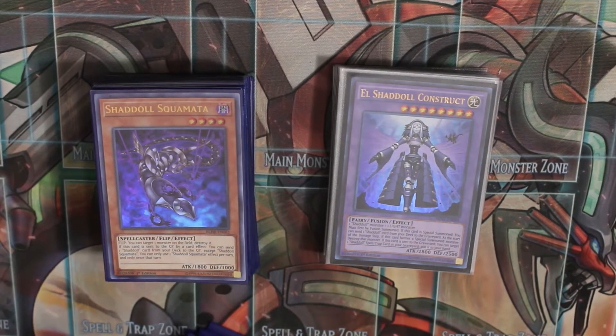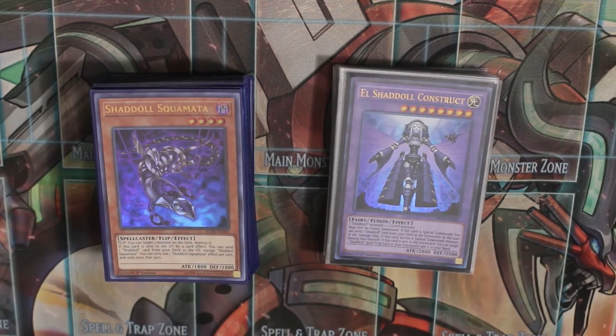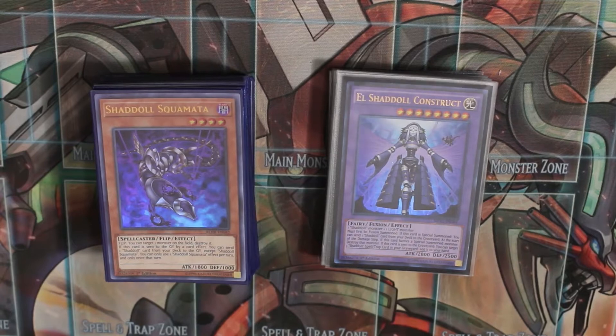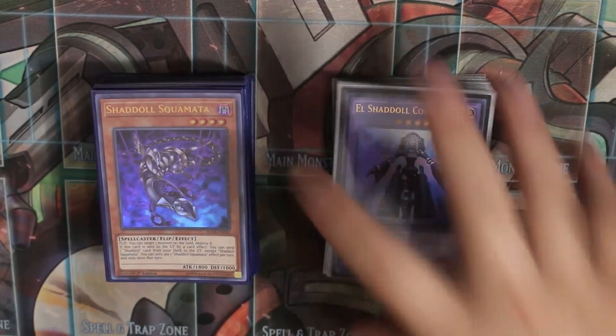I played this deck with a bunch of people in a small tournament using the side deck, which I will show you. The deck was pretty easy. Winda basically took over everything. The most problematic one was a deck called Dogmatica, just because if you summon one monster from the extra deck they have access to a bunch of other monsters, so you really want to summon Winda as fast as possible.